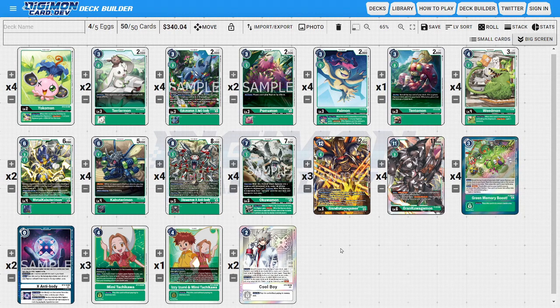Grand Kawagamon OTK was a deck that existed all the way back in BT4 and had mild success in subsequent sets since its release, because OTK decks are still kind of strong. The one big thing holding the deck back was consistency and speed, but now that we have the X Antibody line it's looking more powerful, since we have more inheritable sources for Grand Kawagamon's Digi Burst ability to follow up with Grandis and attack as hard as possible. The goal of any OTK deck is to break all of the opponent's security in one go and line up a secondary attack to close out the game.